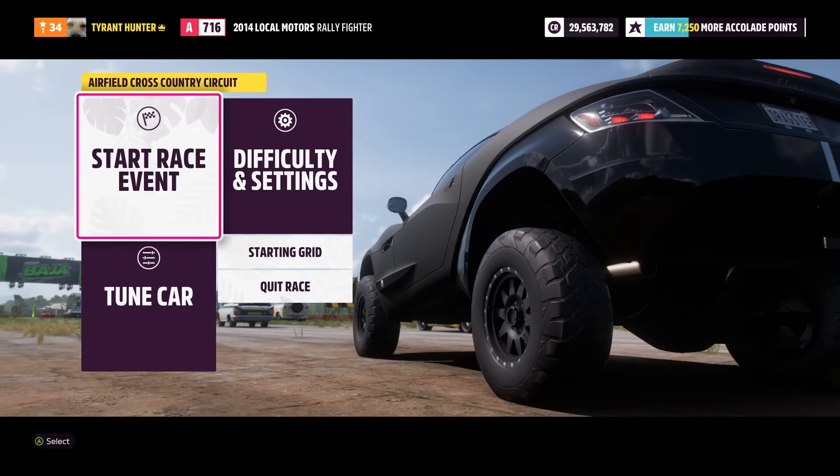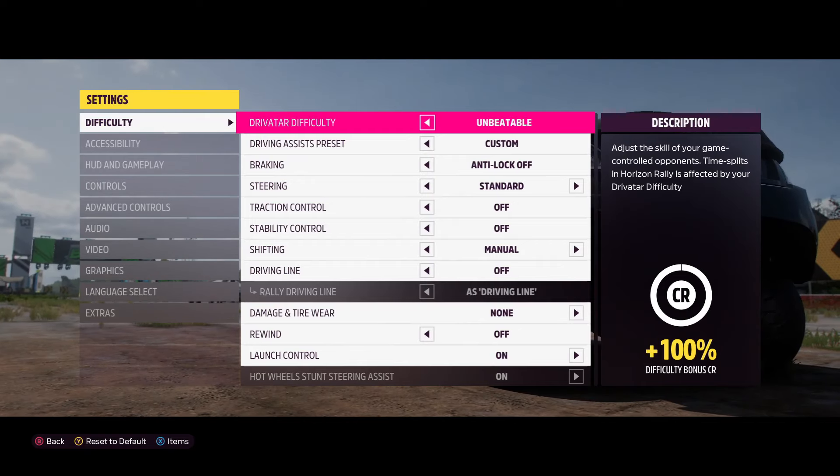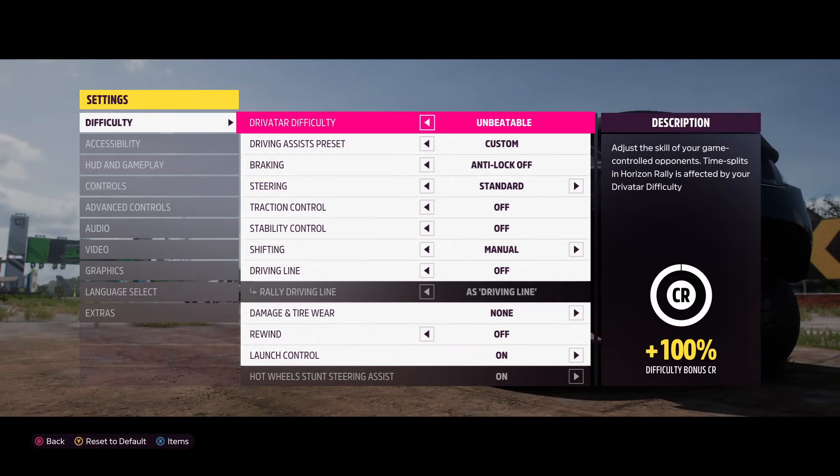Once loaded into the race event, go into Difficulty and Settings and select your Difficulty setting. Pretty much just copy down exactly what is on the screen right here. By doing that, you guys will be getting a plus 100% difficulty bonus credit.